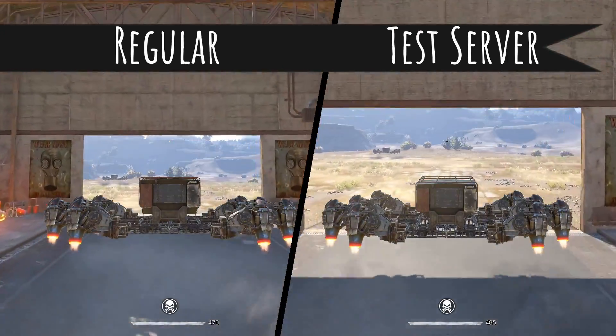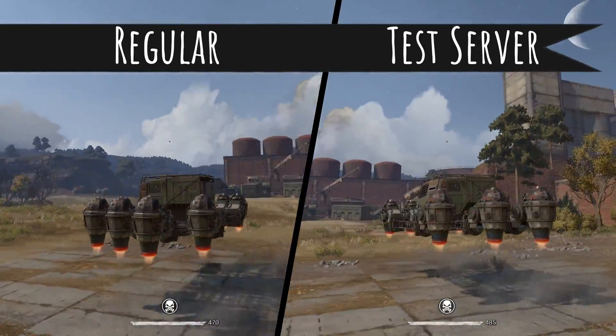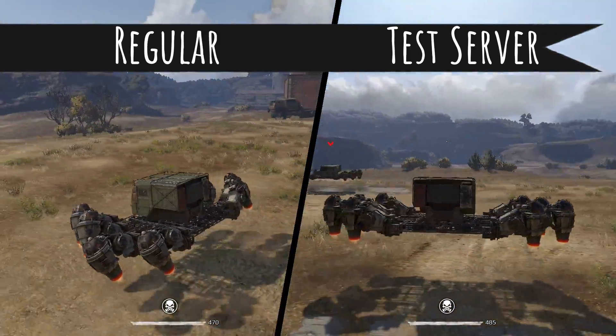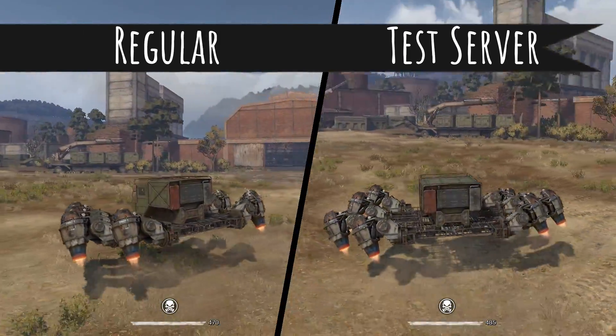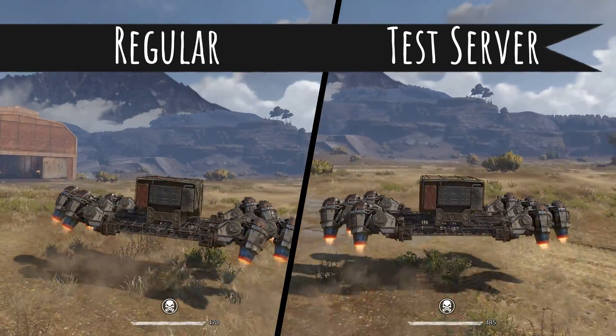And lastly, looking at the Humpback with eight hovers. You can see it's riding significantly higher on both servers. But notably, maneuverability does seem to be significantly better with eight hovers on the heavier build.